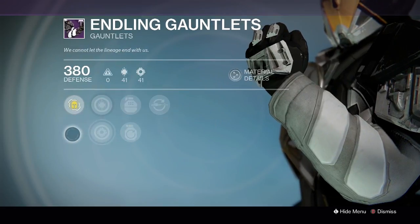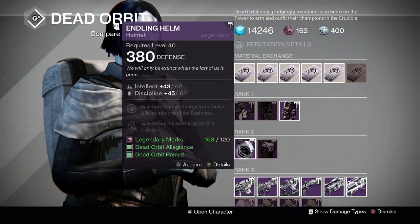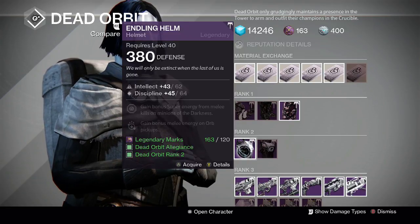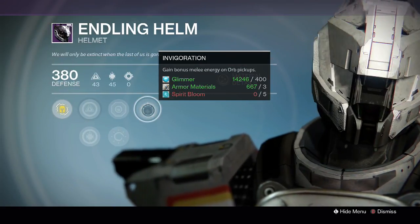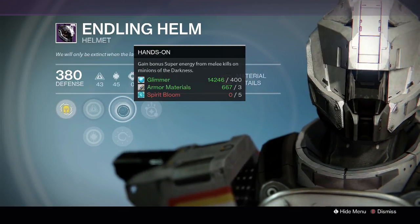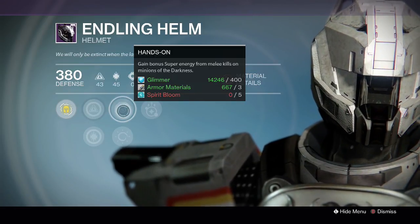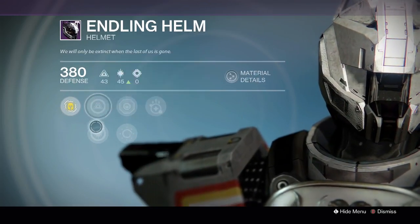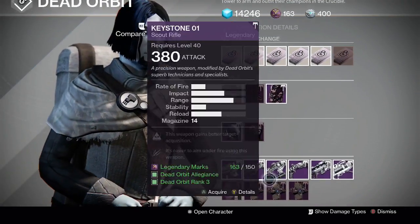There's also a Dead Orbit helmet — 107 roll, one point down on discipline and three down on intellect — for 120 legendary marks. It's not the best going. It's a PvE-type helmet: Gain bonus melee energy on orb pickups; Hands-On for bonus super energy from melee kills in PvE; Heavy Lifting is the same for super weapon kills in PvE; plus increased intellect or increased discipline.